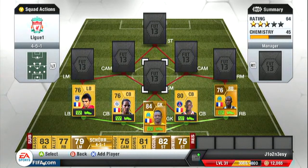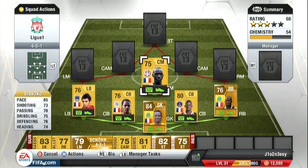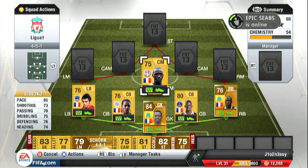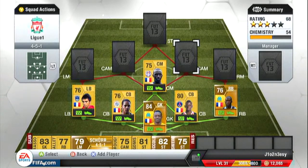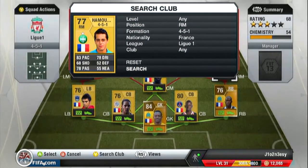We move on now to our centre mid and it's Sissoko — I believe he's the one who moved to Newcastle in January. He's got 85 pace, 75 dribbling, 76 defending, 74 heading, 73 shooting and 70 passing. He's 2k — he's worth it on some accounts but I'd say he's worth about 1.5.